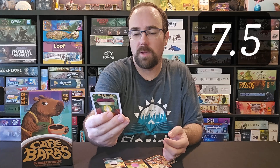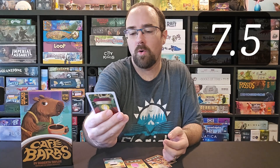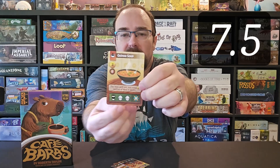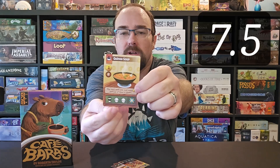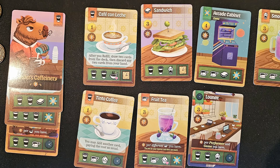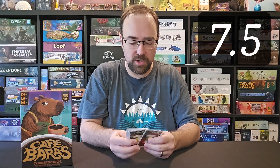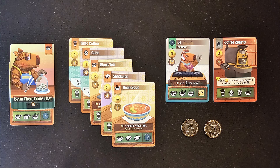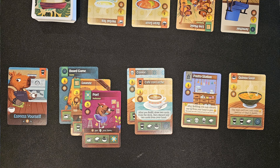Some cards give you ongoing abilities — for example, gaining one coin whenever any player adds a boba, cold drink, or dessert muffin to their tableau. You're constantly going back and forth between serving customers and building your tableau, since you start with only a small amount of money. You need more money to get things into your tableau, and you need the tableau to serve more customers. You build up an engine to get different powers and abilities, as well as tags that help you serve more customers to quickly get the regulars you need.